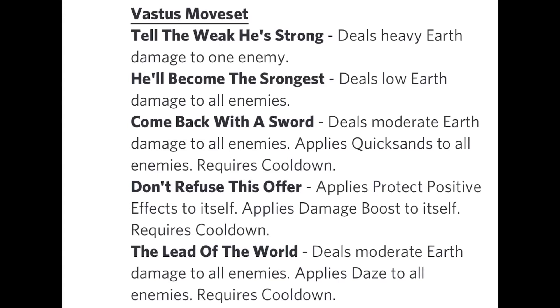Then we have Come Back with the Sword: deals moderate earth damage to all enemies, applies quicksand to all enemies, requires cooldown. I do like this move because it deals moderate earth damage and applies quicksand, which drains about 10 to 20% of enemies' life. With high strength runes and the monster ranked up, this moderate earth damage can deal quite a bit of damage.